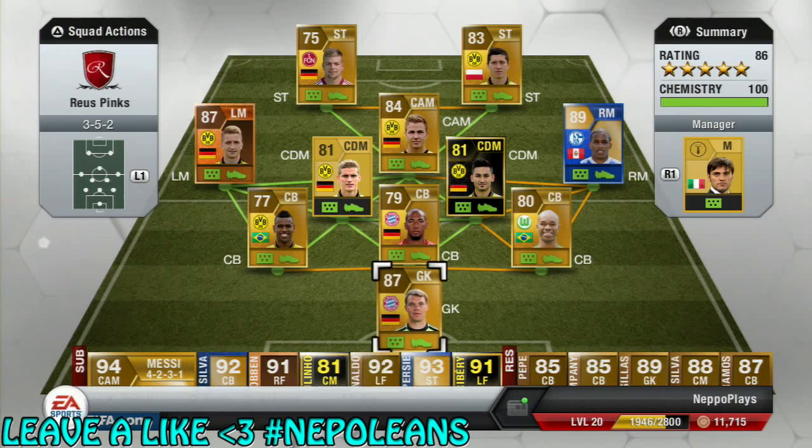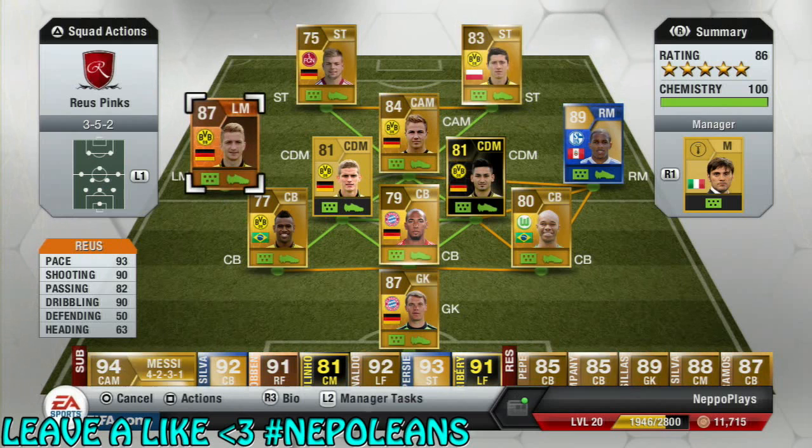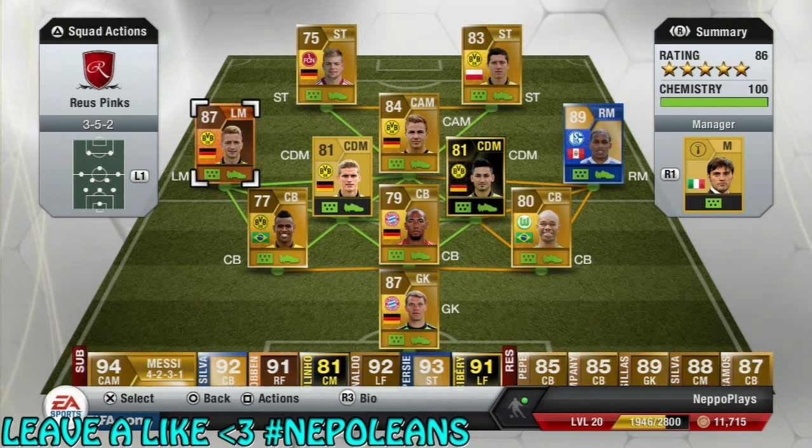So this is the team we're going to be using him in. We've got Neuer in goal, we've got Naldo, Boateng and Santana in defence with Bender and Inform Gundogan in CDM positions. Goetzer at CAM with Eswein and Lewandowski up front, and Marco Reus, the man of the match version, at the left midfield spot.